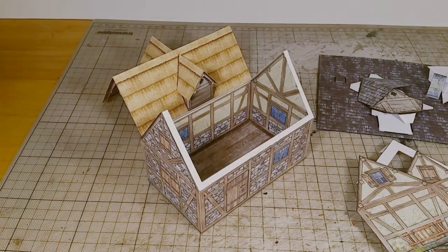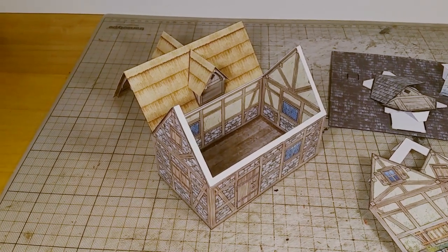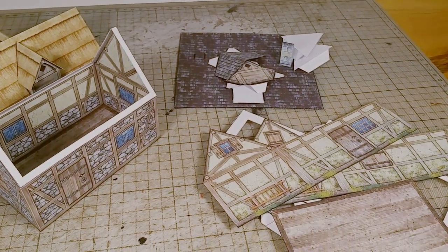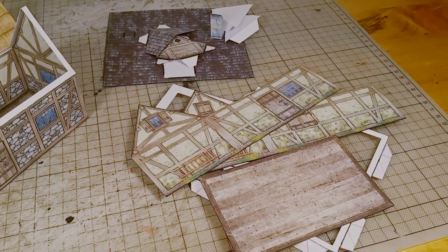Both editions support different build styles, ranging from a simple exterior only fixed glue build, to interior support, to a fold flat build style that allows you to assemble and disassemble the house for easy storage and safe transport.